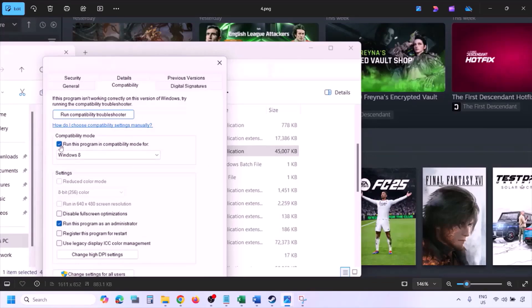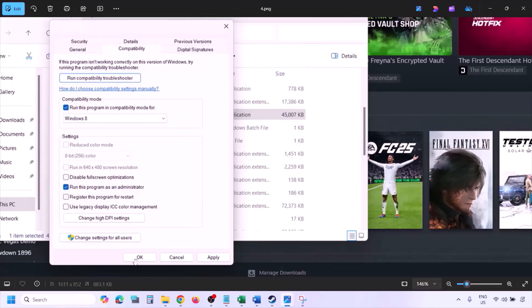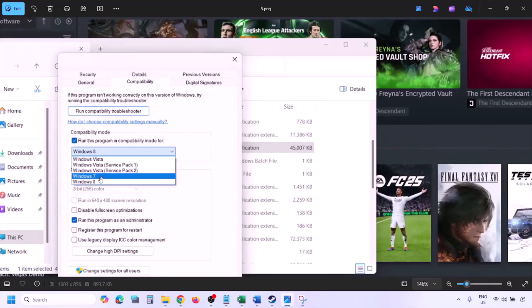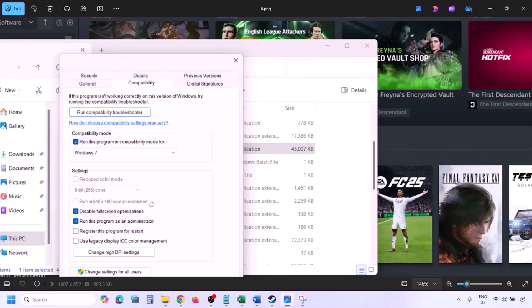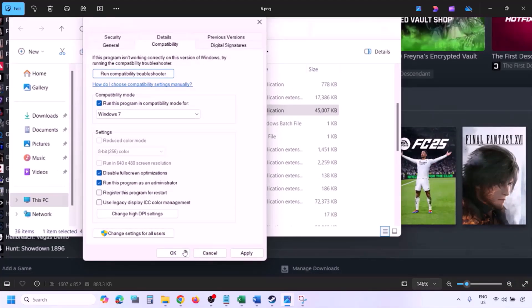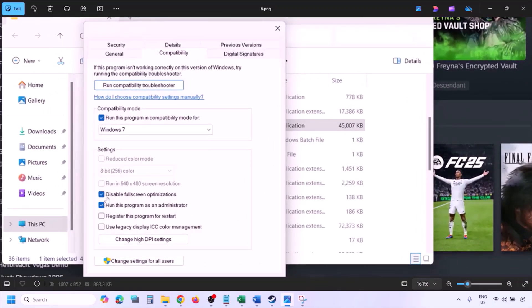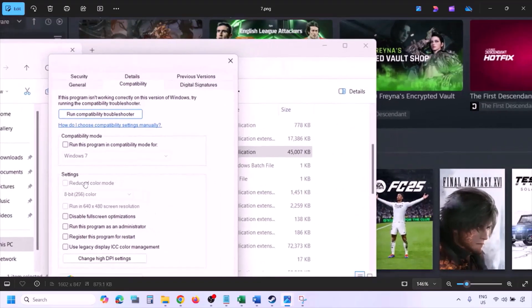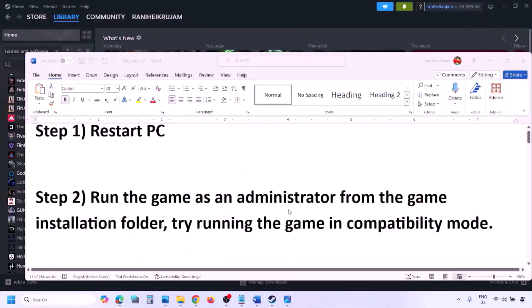Still not working? Check the compatibility box and select Windows 8 from the drop-down, hit Apply, click OK, and launch the game. If still not working, select Windows 7 instead and check. You can also try checking 'Disable fullscreen optimization', hit Apply, click OK, and launch the game. If none of these work, uncheck all the boxes, hit Apply, click OK, and follow the next step.